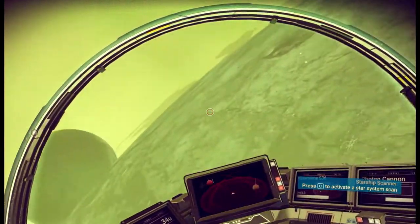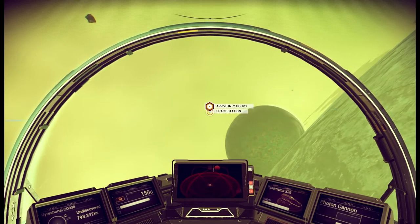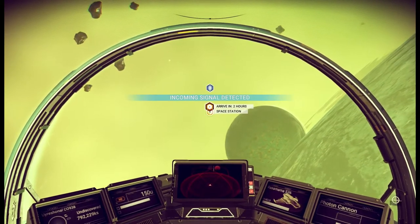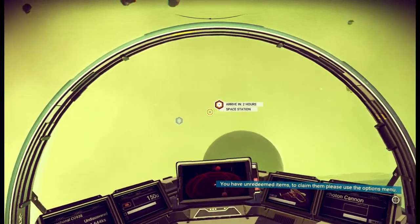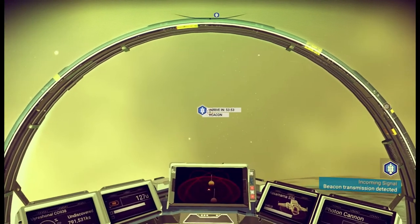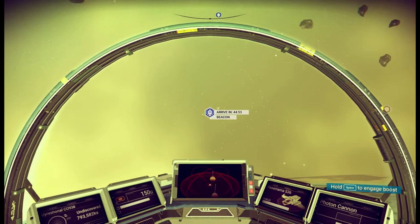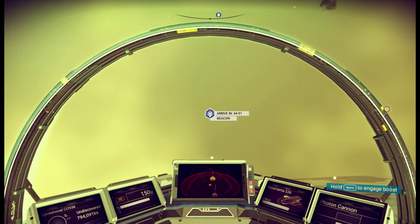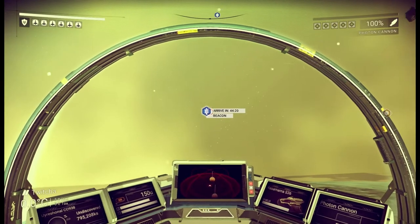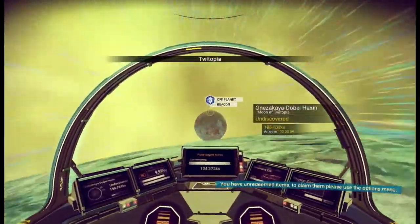Some new things appearing — what is this? It's a space station, we're going to arrive in two hours. There must be a way of speeding that up. There was a prompt telling me to press C — that was a scan. Incoming signal detected, there's a waypoint all the way over there. Hold Space to engage boost — pulse engine offline, insufficient fuel. We're going to have to do something about that. Charging the pulse engine with Thamium9 — let's try again. Boost! There's a countdown — 12 seconds. Oh, this is much better!